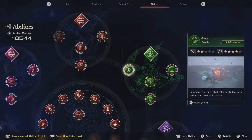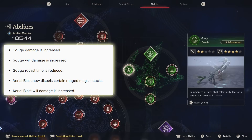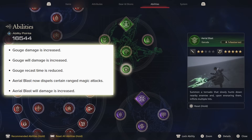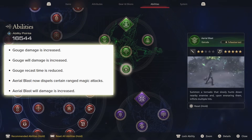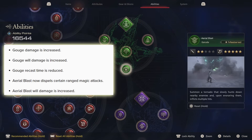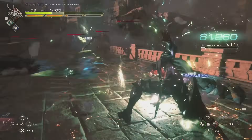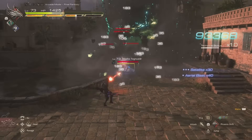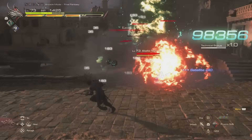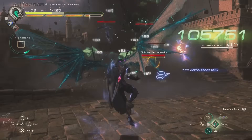Looking at some skills from the Garuda Eikon, Gouge is getting a damage boost and wall damage increase, plus its cooldown will be reduced so you can use it more often. Aerial Blast — her massive tornado — will now dispel certain magic attacks and has its wall damage increased, meaning some weaker projectiles will just get eaten up by the storm. Though it is still really hard to see enemy movement during the tornado; I wish they had added a light outline over enemies while inside it.